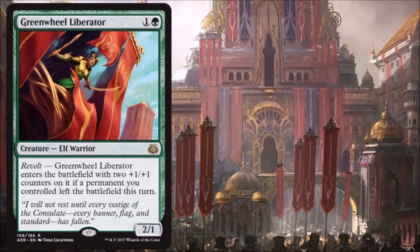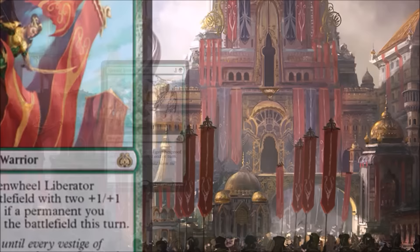Greenwheel Liberator is another really strong beater — costs two for a 2/1, but that revolt trigger is pretty serious. If you can hit revolt, it comes into play as a 4/3. A lot of folks are comparing this to Tarmogoyf simply because of the low cost and high power/toughness. There is a big difference between a 4/3 and a 3/4 though — a 4/3 is much more fragile — so take that into account. Still a great card that will see Standard play, and it's good for you in Limited too. You could line this up with Greenbelt Rampager to have a 4/3 and a 3/4 on the board by turn four — a pretty good start.